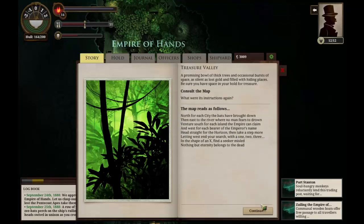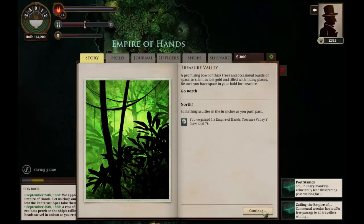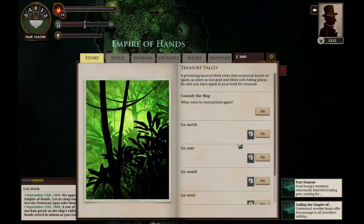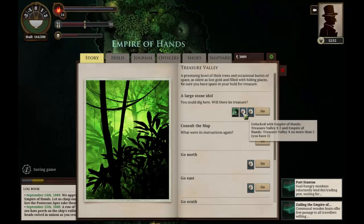Now, head straight for the horizon and then take a step more — that's north, north, because the Avid Horizon is in the north. I assume that's what they're referring to, especially because 'Horizon' is capitalized. So we go north, north. Then it says X — letting west end your search of the one, two, three. I'm not sure if that's three steps or four steps because four is the one that rhymes. So we'll go west, two, three. A large stone idol. I don't think that's right — we're supposed to find an X.